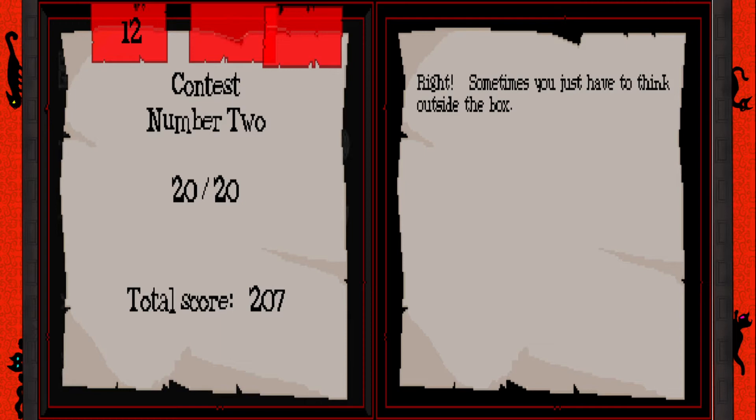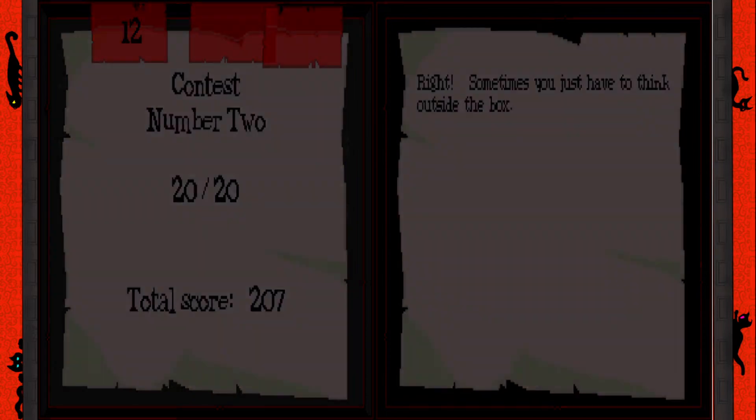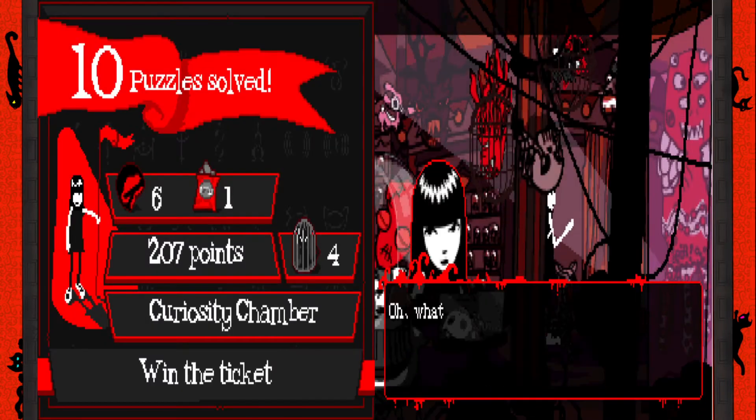Anywhere on the screen counts. I thought the wire would just disappear if it wasn't within the box, and I said there's no way. No — you can just draw wherever you want and go as hard as you can.